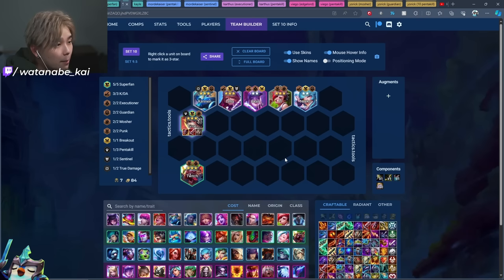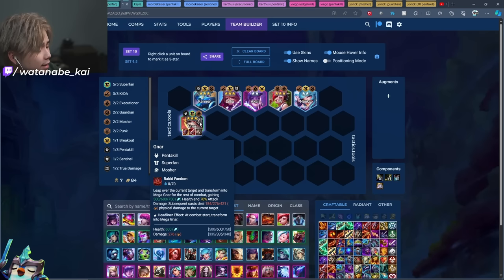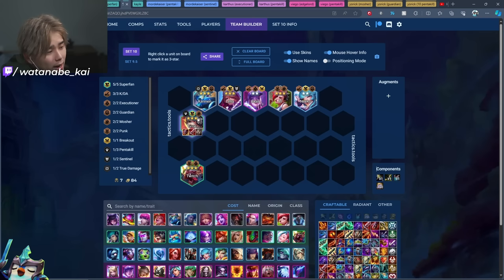Gnar's headliner effect is that at combat start he immediately casts his ability and transforms into Mega Gnar. The reason you place him in the back is so he doesn't take aggro immediately — you want him to jump and start doing work right away. It's a really fun board but not the strongest; definitely consider it if you find yourself in that situation.